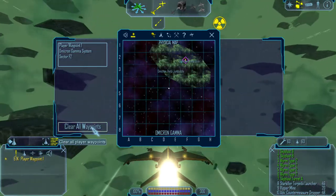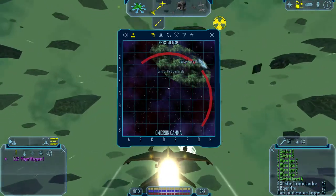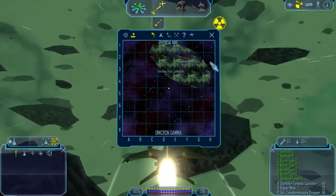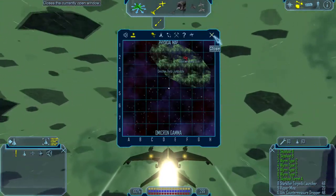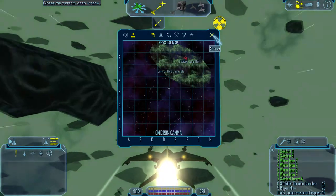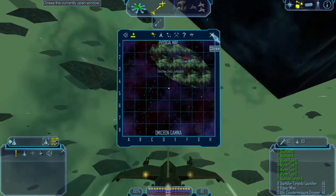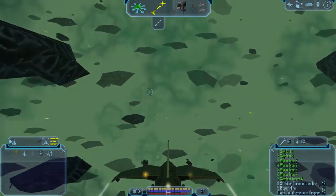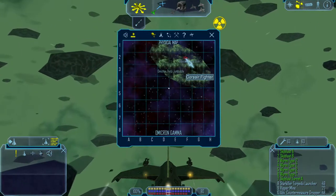And here we have our second unknown jump hole. Although for the purposes of this let's play, I'm going to call it Unknown Jump Hole Number 1, as it is known pretty much everywhere you look on the internet. And you may notice there are lots of wrecks surrounding this jump hole — something that we have seen very recently.